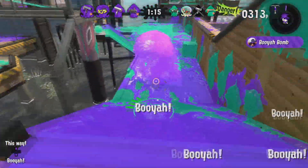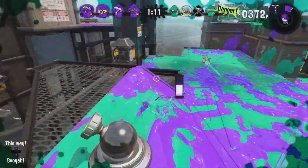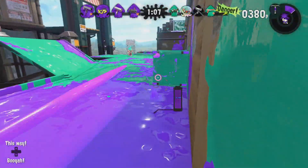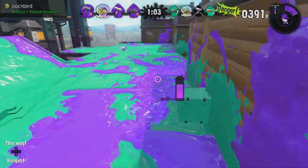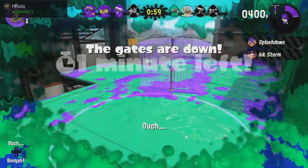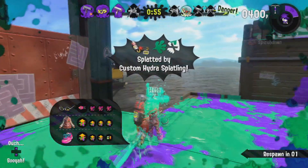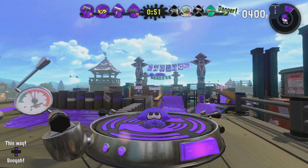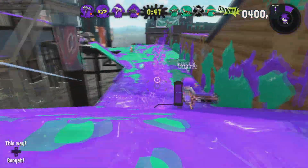People using support weapons: follow your slayer players and ink turf for them. People using slayer weapons: splat your opponents to make it easier for the support players to ink turf. If you use a slayer weapon like the Splattershot Pro, Dynamo Roller, or a brush, stop making it your goal to ink as much ground as possible. People using support weapons like aerosol sprays: stop going for kills and start taking turf. And most importantly, please don't start inking your base until you get towards the middle of the match or until you've died and respawned.